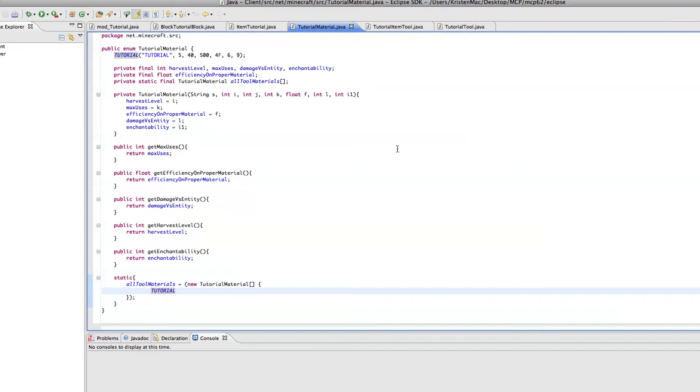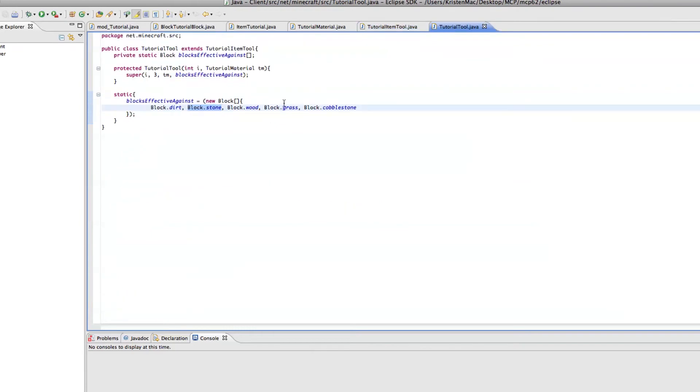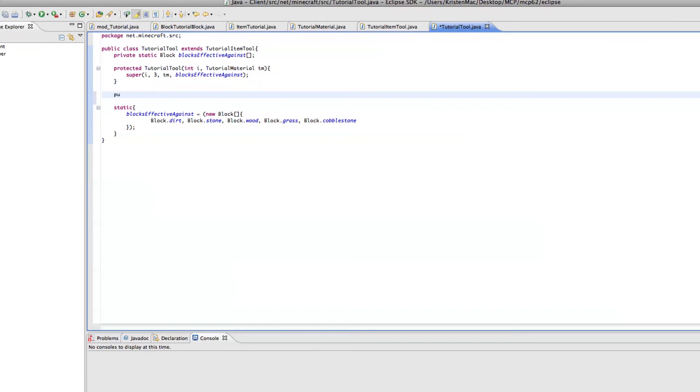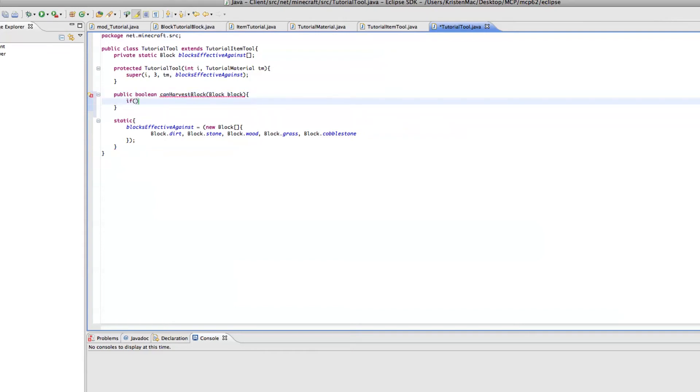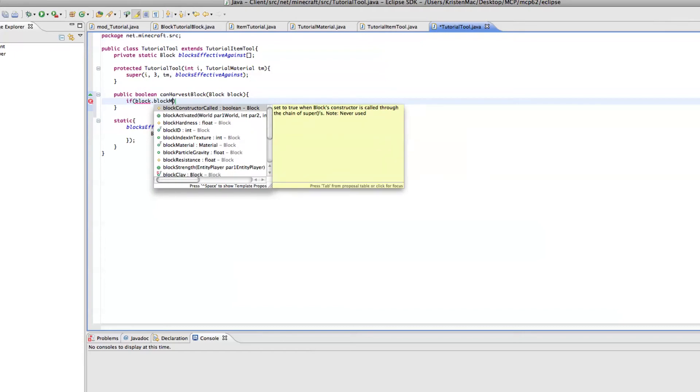So we're going to go ahead and do that. Let's go into our tutorial tool and add this new method: public boolean canHarvestBlock(Block block).